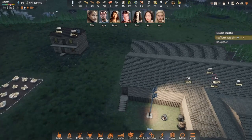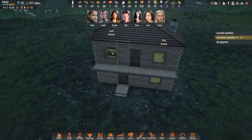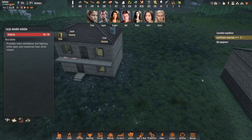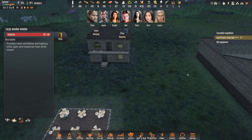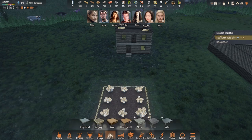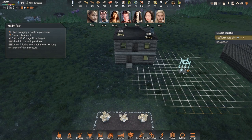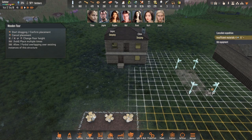Back to Stranded Alien Dawn. Last we left, we were getting ourselves some houses for the people. So we're going to set up a couple different houses here. Let's get the next one up and then we'll make that into our work area. They don't all have to be two-story houses — they could be single homes too.